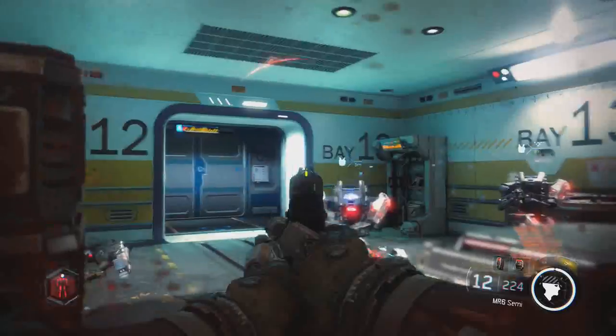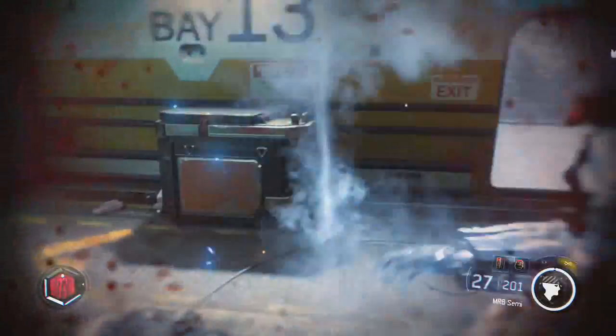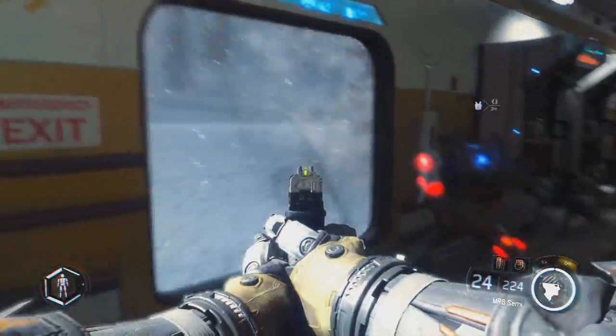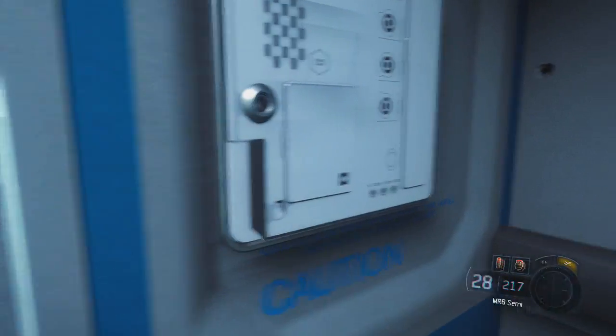The next accolade is called Turn the Guns on Them, which requires killing six enemies with a hijacked turret. Very easy — you'll probably get this on your first playthrough. Just hack the turret and kill every enemy you see.